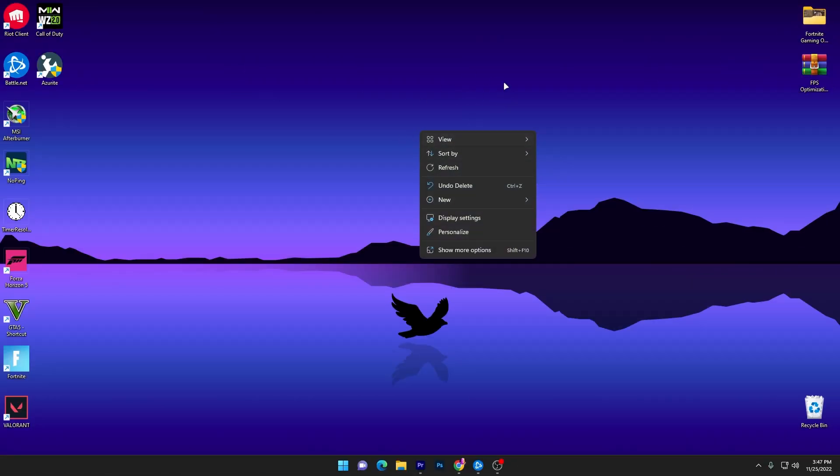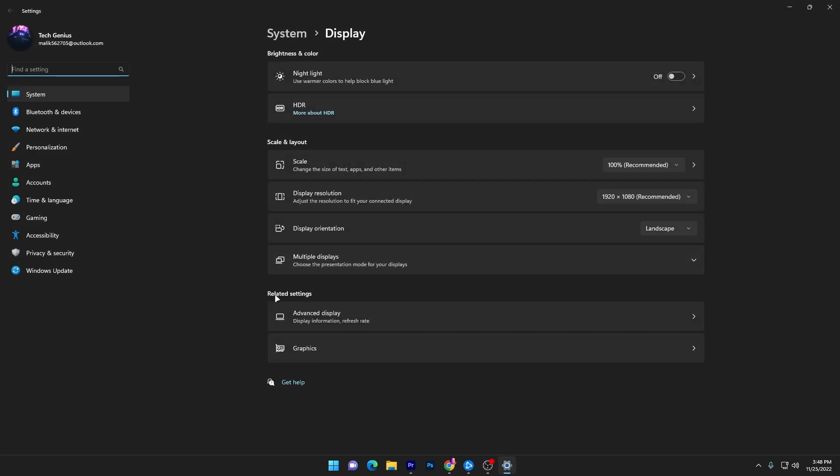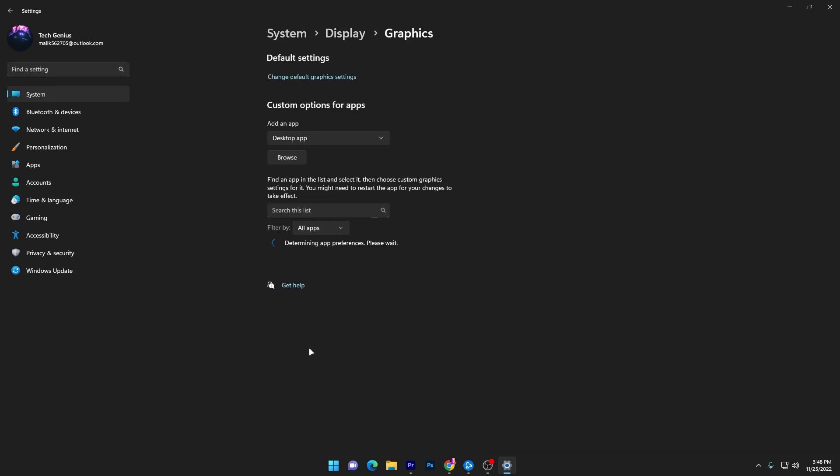Now, right-click on an empty space on your desktop and go to Display Settings. Once there, find the Related Settings option and go to Graphics Settings.